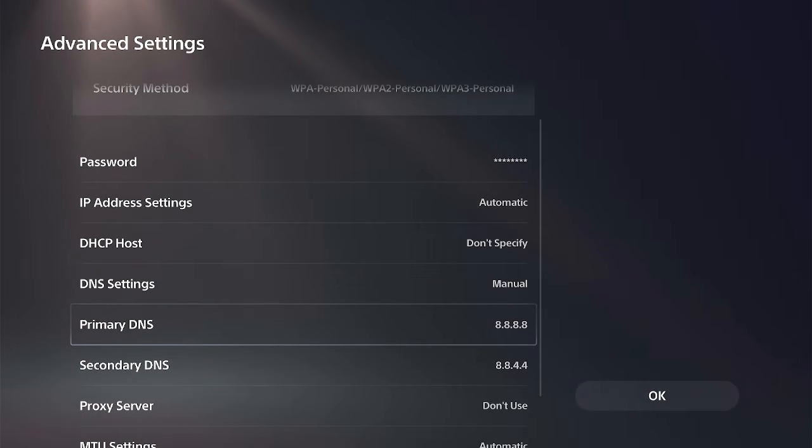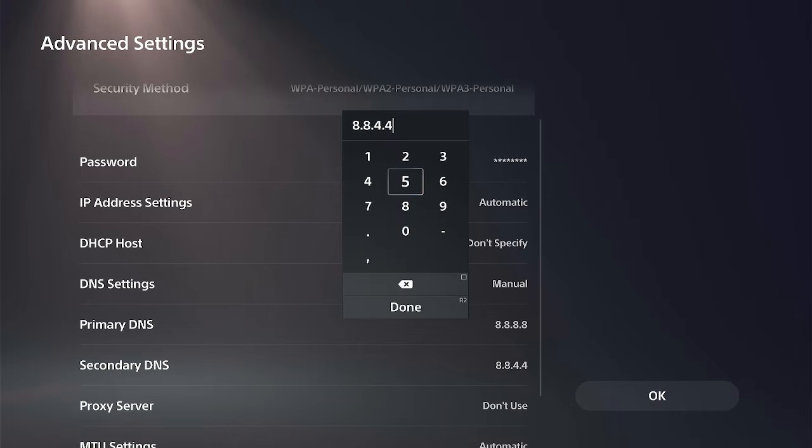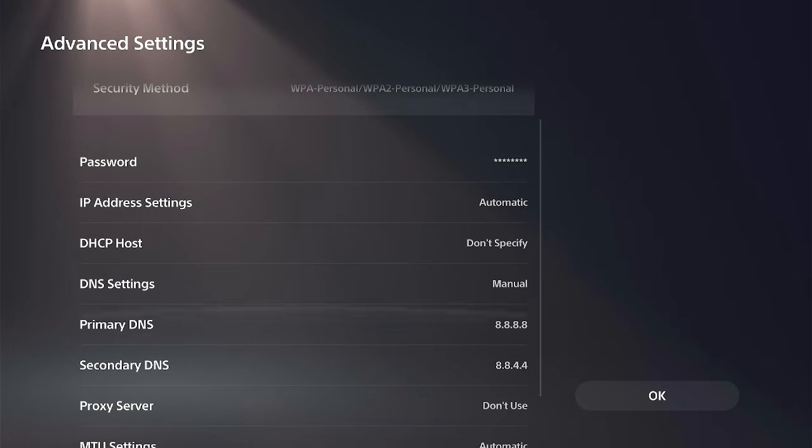There are a few different DNS servers we can type in — you can look them up on Google — but the two most popular ones are Google DNS and Cloudflare DNS. For the Google one, type in 8.8.8.8 for the primary DNS, then go to the secondary DNS and type in 8.8.4.4. We can try that out.